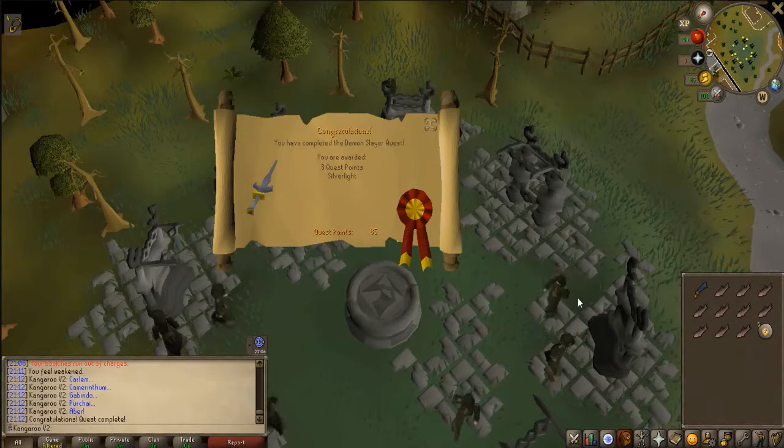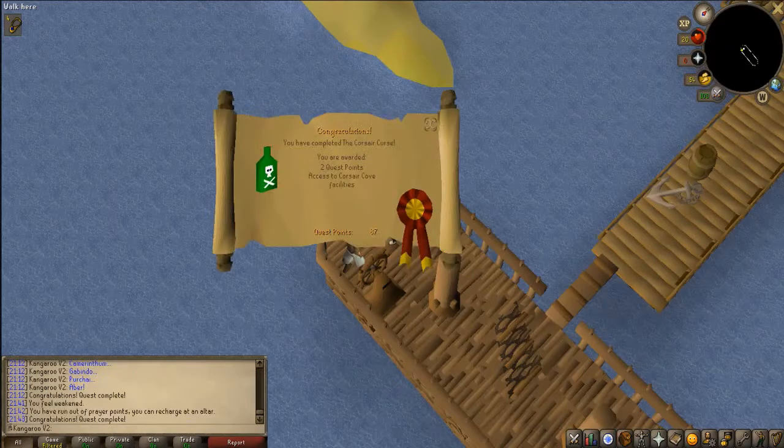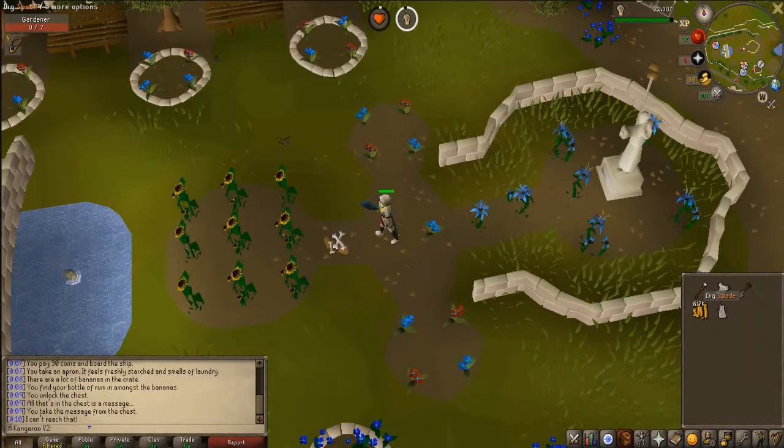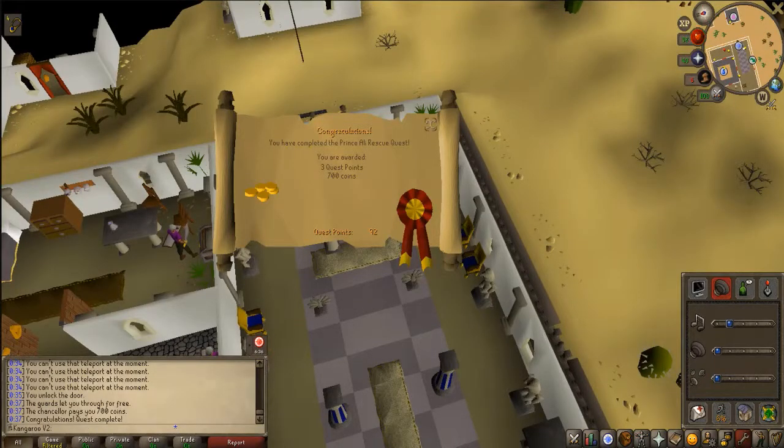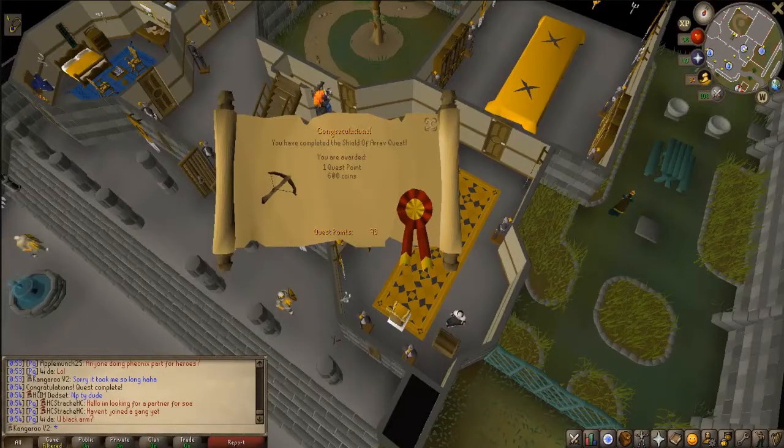There is Demon Slayer done. There is the Corsair Curse. Pirate's Treasure done. And there is Prince Ali Rescue. Shield of Arav done.